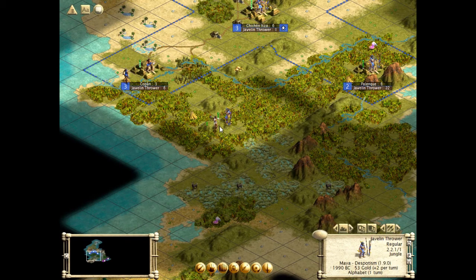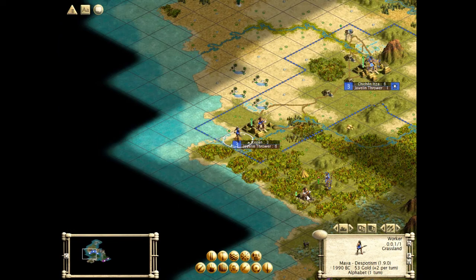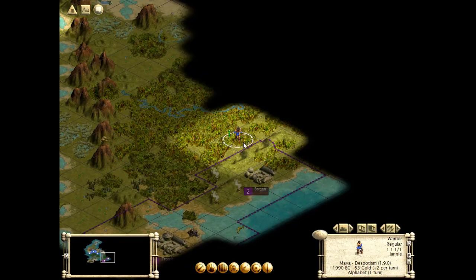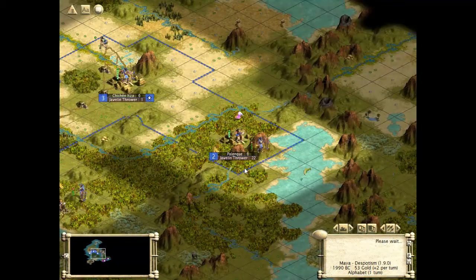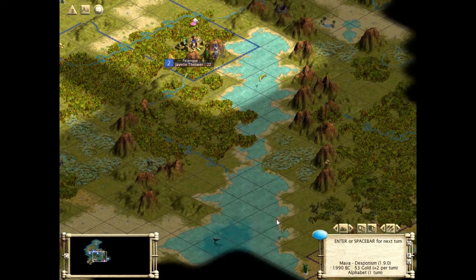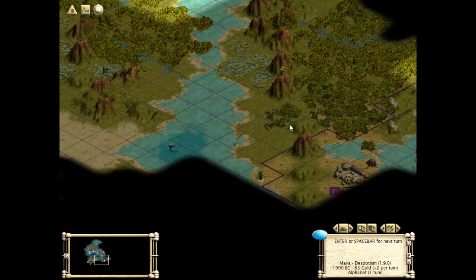There's an encampment there — yeah, we can't let that stay. So we moved out of here. Another warrior camp there. Still haven't found any civs in the south.